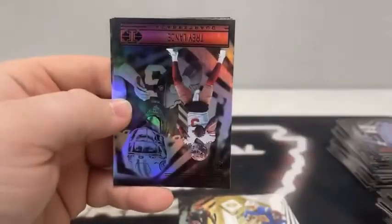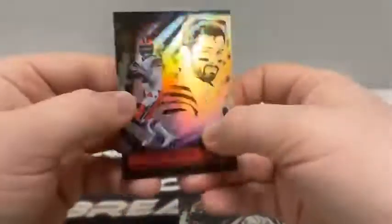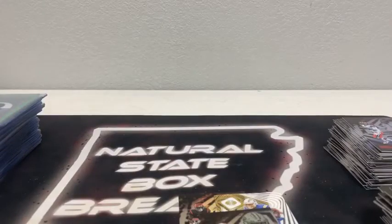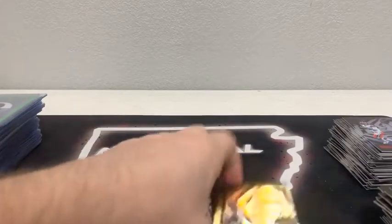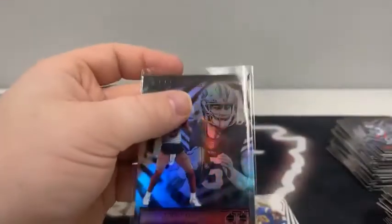Our last pack. We start with Rob Gronkowski, Des Fitzpatrick, a green Kyler Murray, Trey Lance on the base card for the 49ers, Brandon Aiyuk, and Baker Mayfield for the Cleveland Browns. Going to get a pack of top loaders, top load these last three cards, and then we will do a recap. Honestly I enjoyed this Illusions break probably more than I expected — a ton of fun.